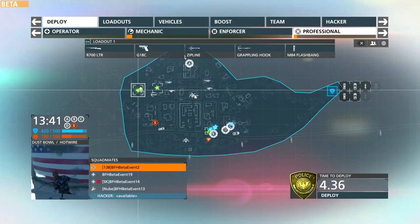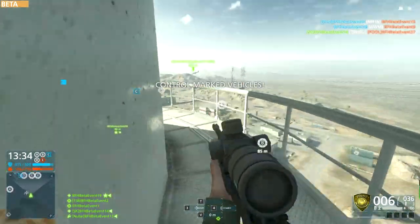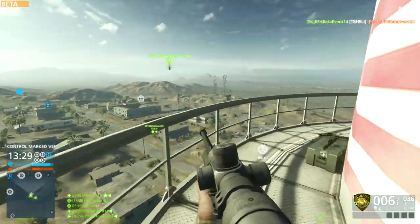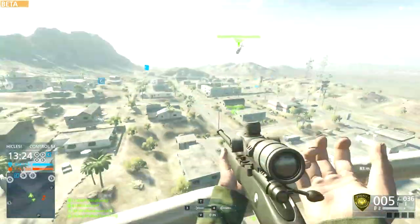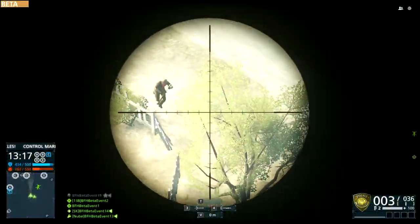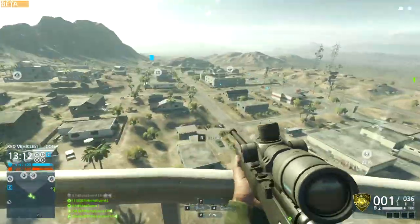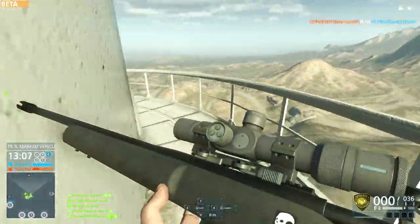So there we have it — a little taste of Hotwire. Don't forget, this is one of the maps and modes you can play tomorrow when the beta drops. I'm not sure exactly what time it drops, but it drops tomorrow. You can preload it now on all consoles and PC — it's around 11 gigabytes for PC and next-gen consoles, but for PS3 and Xbox 360 it should only be around 4 gigabytes. It's an open beta, you don't need a code to play, so I highly recommend you download it and give it a go.